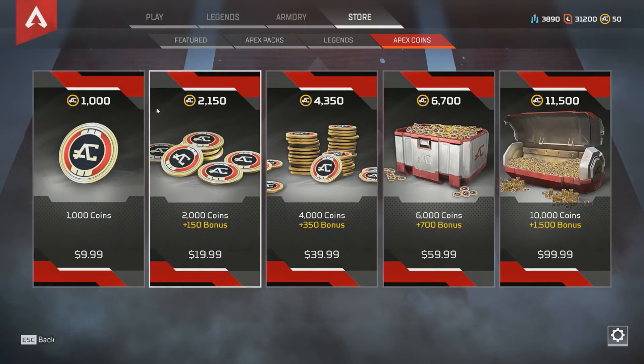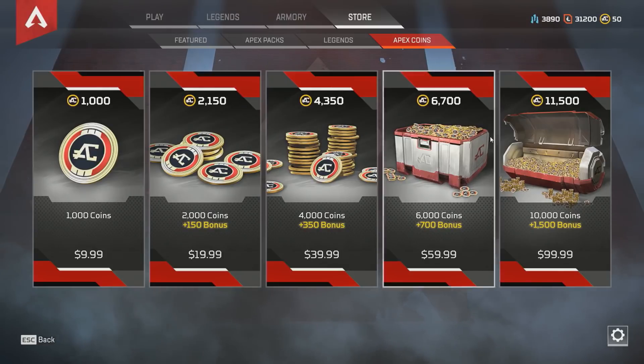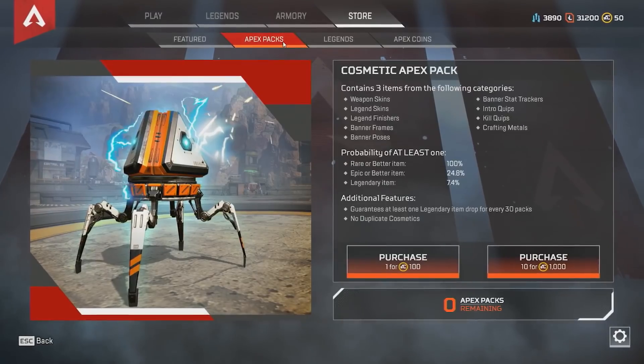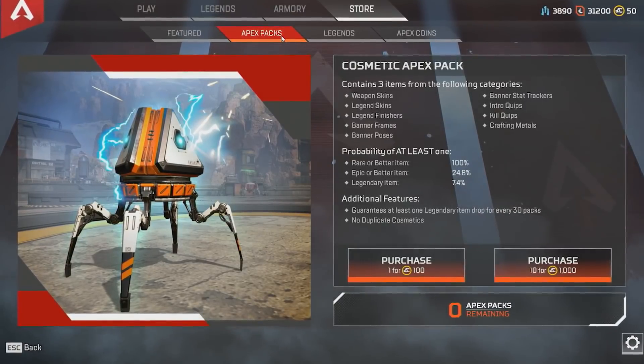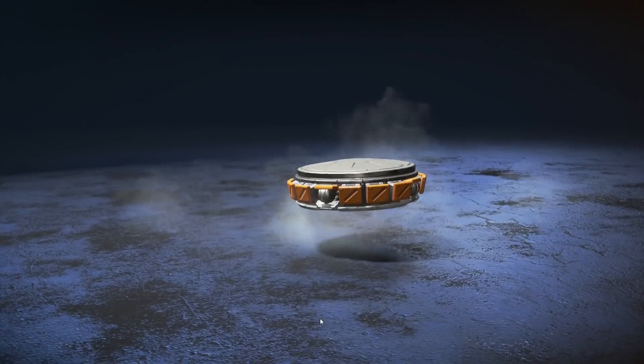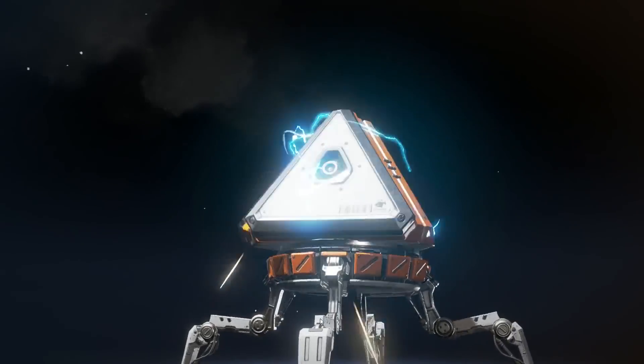If you do decide to spend money, you'll be buying Apex Coins, the in-game currency you use to purchase the Apex packs. Each Apex pack is 100 Apex Coins, which is basically 99 cents. However, if you purchase one of the Apex Coin bundles, like the $99 option, you'll receive bonus coins.